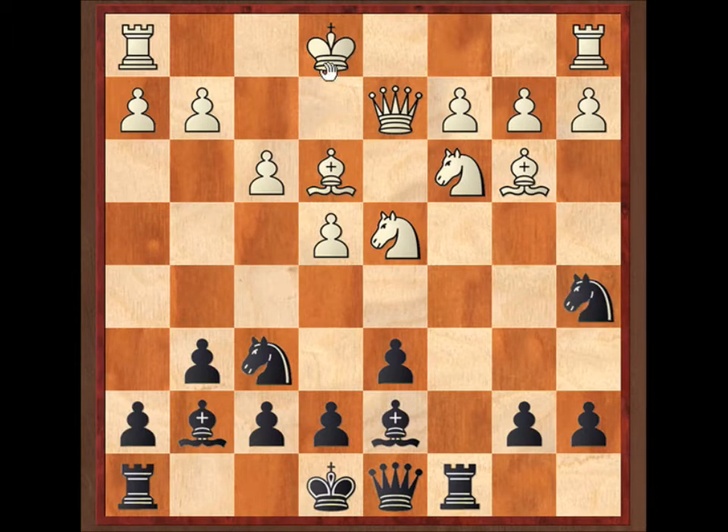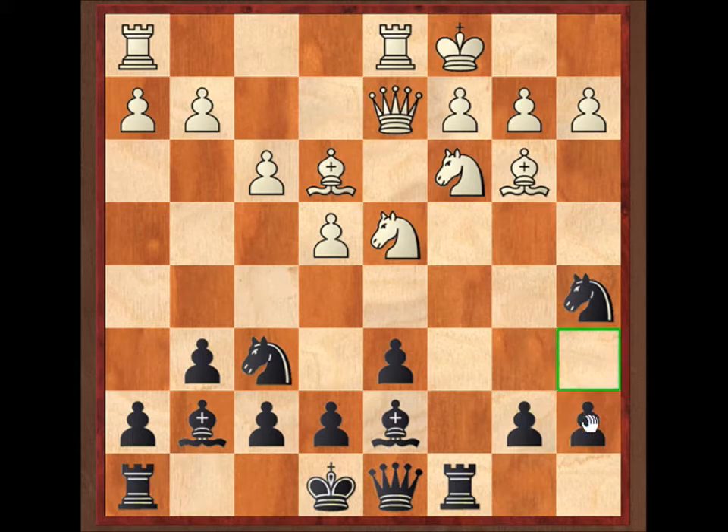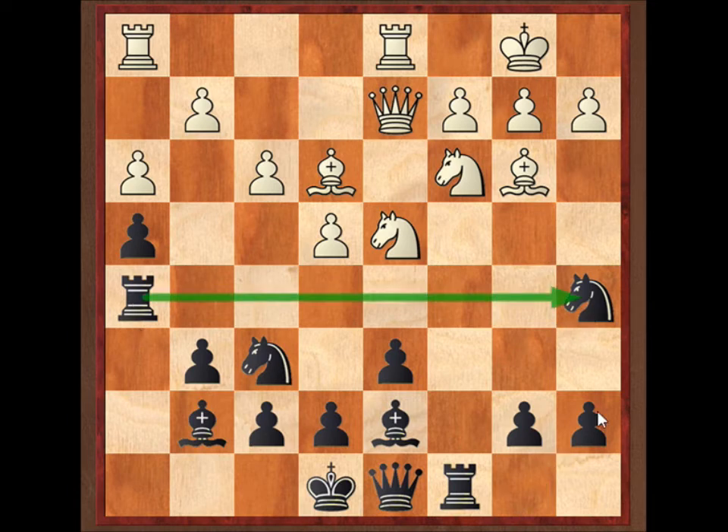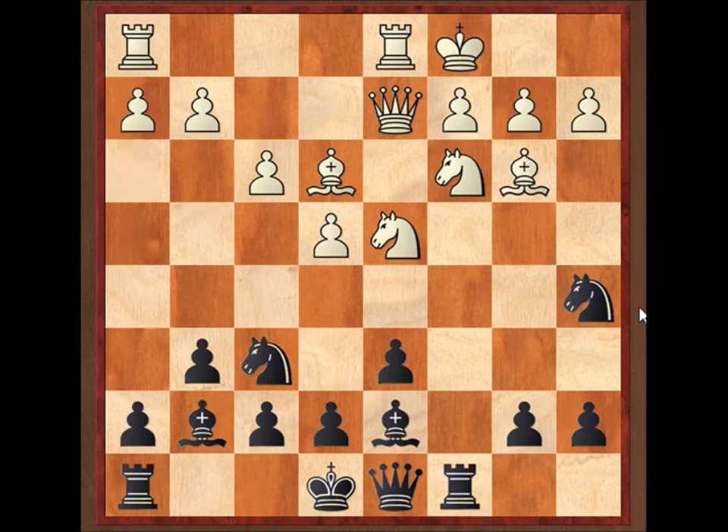I played knight a5, and now he castled. I went a6 — again I think h5 is a good move here. I actually saw a really nice game where white went h3, and whenever white goes h3 you can really consider h4. The point of h3 is to support g4, but if you go h4 that stops it. You can even bring the rook into the game, and I saw a really nice game where the h8 rook came onto the kingside and just checkmated white. But yeah, I think h5 is a good move here.